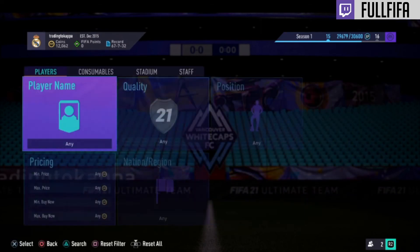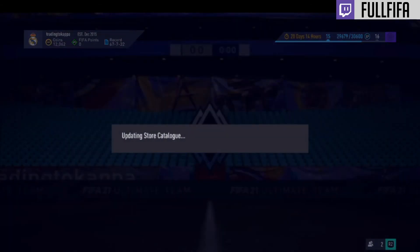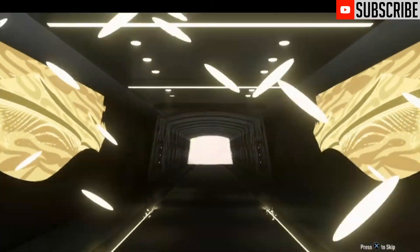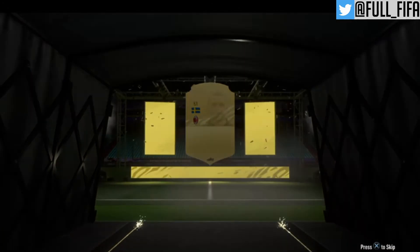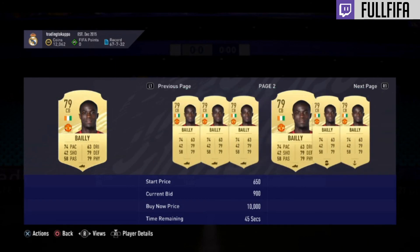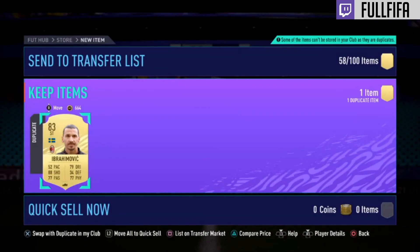If you guys enjoyed the video, remember to leave a like and subscribe. We're going to open this one pack for JR — check out JR's channel in my recommended channels. Let's open this two-way player pack. We got Ibrahimovic — he's an 83, though I already have him untradeable. There's also a bye. He's dropped quite a bit from 3k, but bye is not a bad pull. Thank you guys for watching — remember to leave a like and subscribe. Peace.